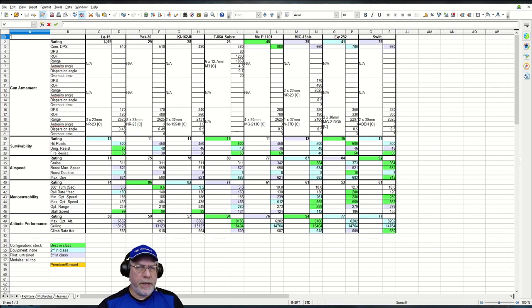The LA-15 is in columns C and D, and all the other fighters occupy two columns each to the right. The characteristics visible in the hangar UI are down the left. Green indicates best in class, light blue second best, light purple third best. There are no premium or reward aircraft at tier 10, so the gold color won't appear.